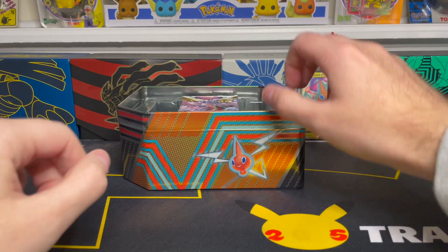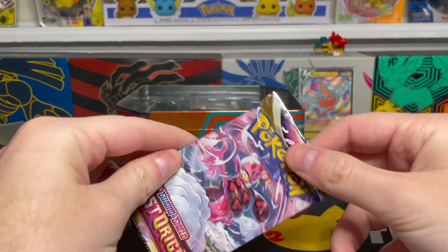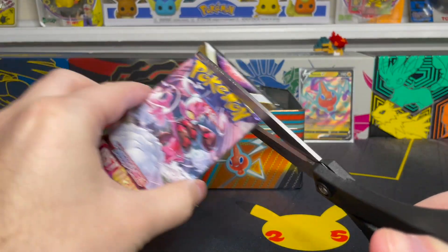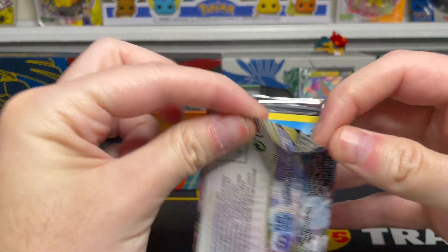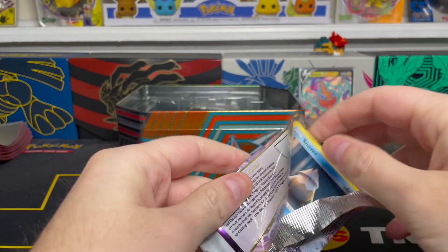We'll go ahead and get started with our first pack off the top, which is a Lost Origin pack with Amorous on the front. I've pulled a lot of good stuff from this set but I still have not pulled that Alt-Art Garatina, as I'm sure most of you have not. It would be awesome to see that today, but if not there are some awesome trainer gallery cards in this set as well. Let's see what we can get out of here with our first pack of the day.